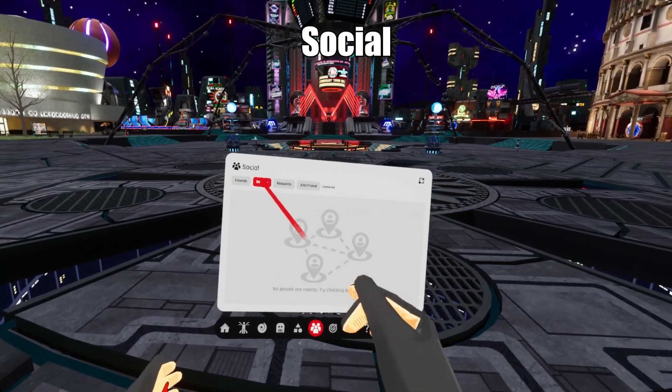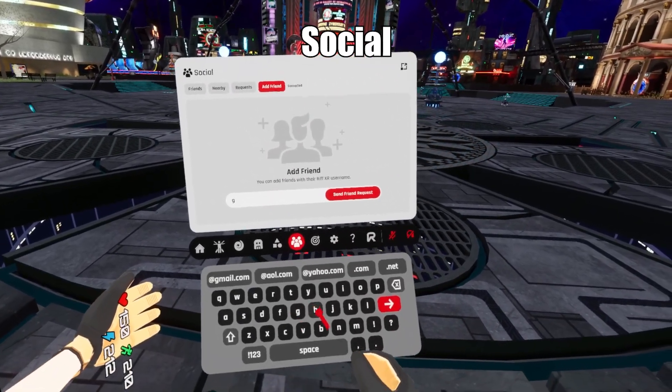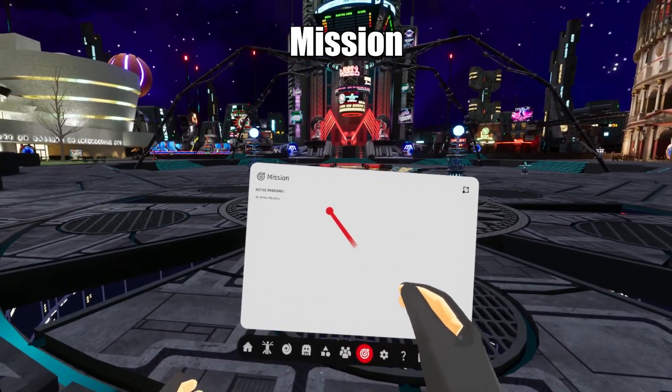The social tab will let you add friends, find nearby players, or invite people to a private party. The missions tab will display all your current quests.